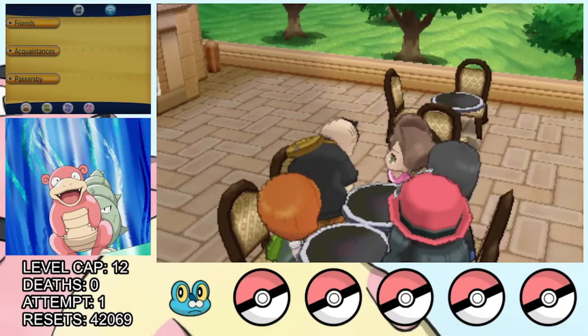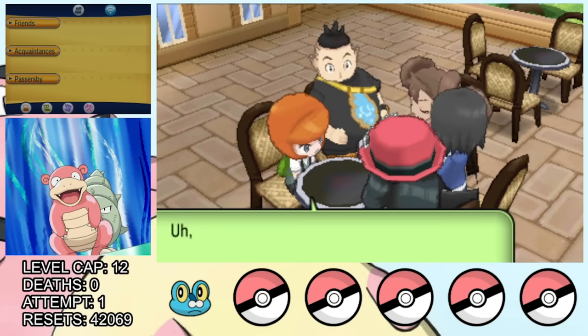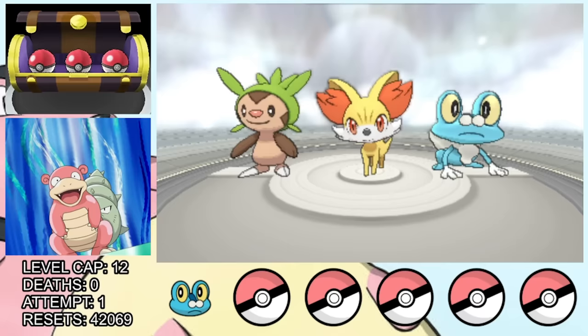The very first thing we do in this game, as with any other Pokémon game, is select our starter. We're choosing Froakie, mainly because its final evolution, Greninja, has one of the best shiny models in this game. But before we get to that, we actually have to find a shiny Froakie. In this game, you don't get to see if your starter is shiny until after all of this dialogue, and that simple mechanic makes this the most painful experience of the entire run. The first few hours involved repeating this process what must have been thousands of times.